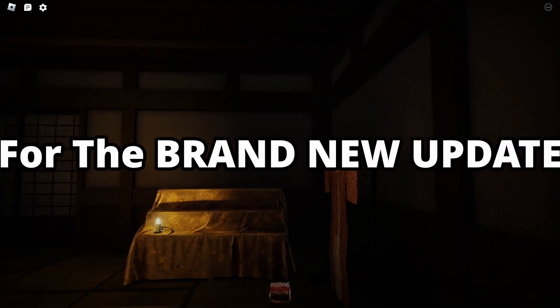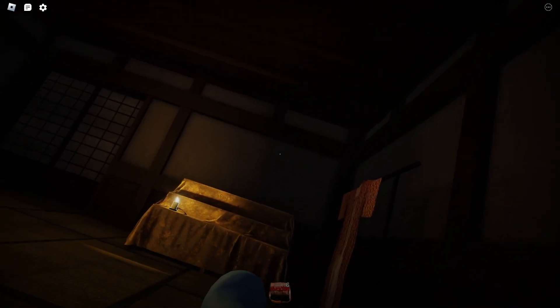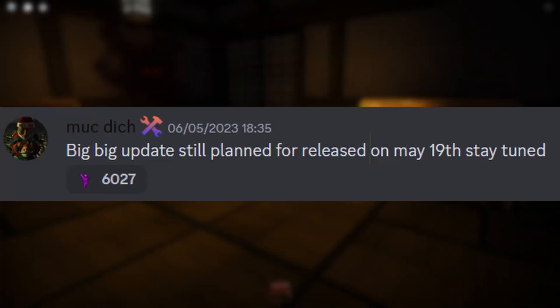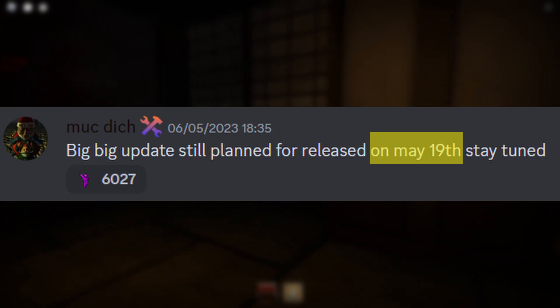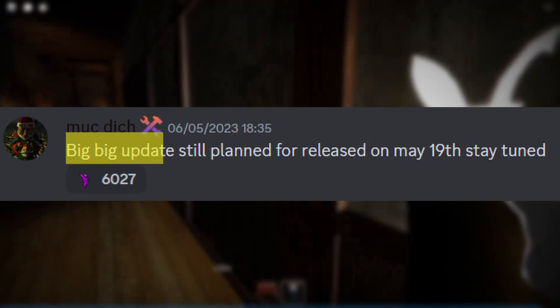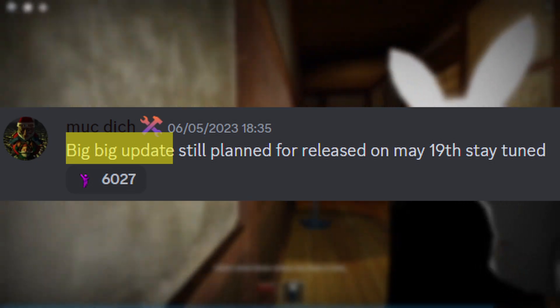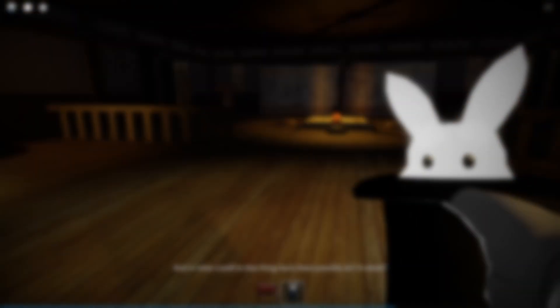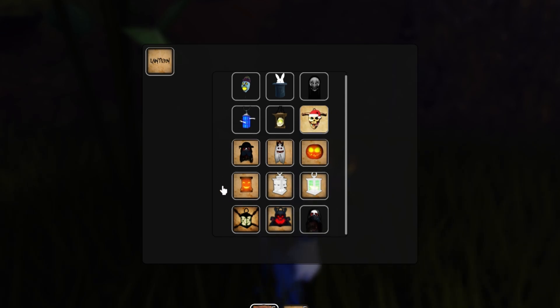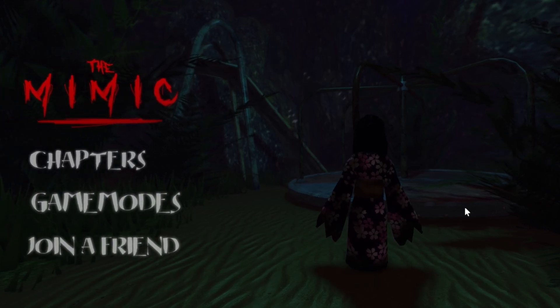We have huge news for the brand new update for the Mimic Book 2 Chapter 2, beginning with the official release date which is on the 19th of May, which is less than two weeks away. Being a big update as Mark said, with the new chapter coming out there will be other changes to the rest of the game like UI revamps, which could be talking about the lantern selection system and possibly the chapter selection system.